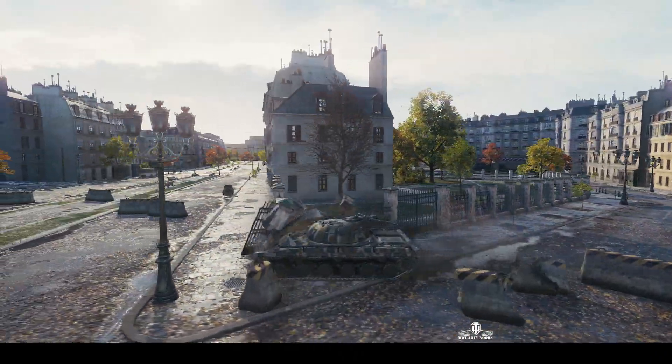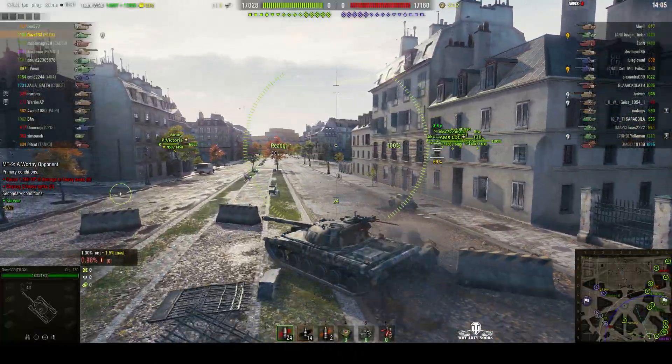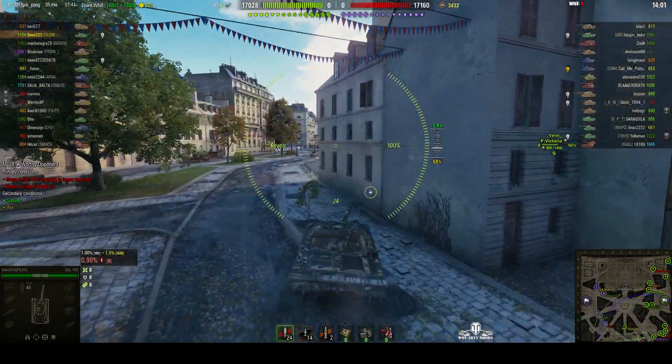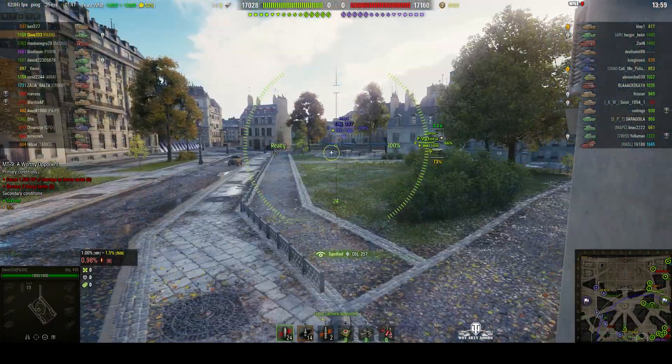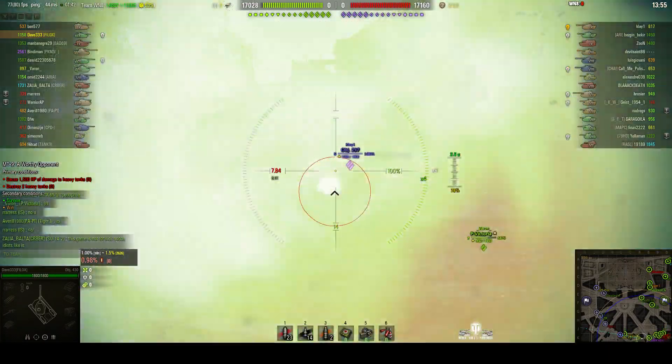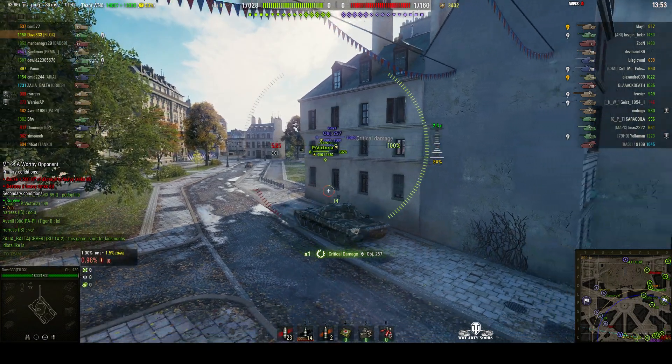This is the difficult bit when he crosses here. Is the enemy in sight? No, so he's safe. Now this is where he might spot the enemy — and yes, there is one. There's a 257 there already, and he's side scraping. He fires around him, damages the tracks.